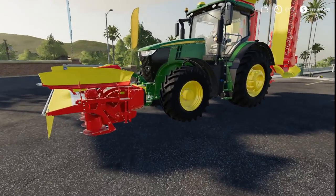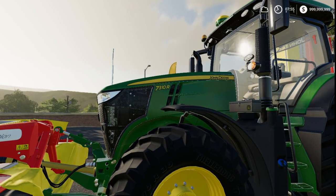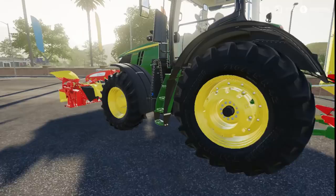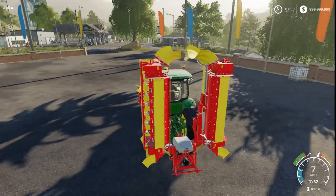It's FirebirdInk here, welcome back to episode 11 on the American map. We got some lily mowers or whatever the heck these things are, and the 7310R. We are renting this combination of mowers right now, so let's hop in this tractor.